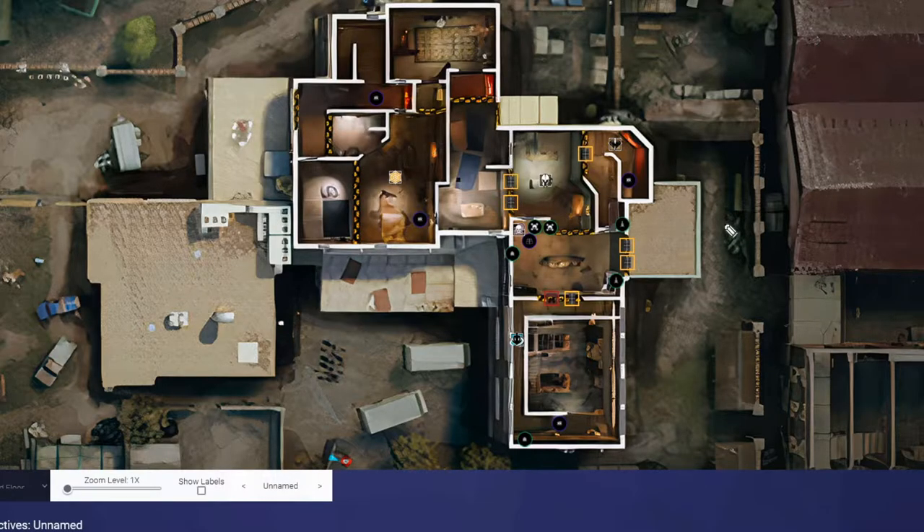Assuming that Thatcher is banned — because he always is in ranked games — we're going to have OMI holding Rafters, allowing him to hold Garage and play a cross on the breach through this line of sight. Additionally, we'll have a Maestro — or really any intel op, but Maestro is good because his gadget is bulletproof. He'll be playing in Cash with an evil eye watching the breach and default plant, and another evil eye somewhere in Garage. We'll have a Jaeger roaming Masterside, a Cade watching red because Cade is really strong for denying the wall, and a Smoke with his deployable set on Cubby Door.